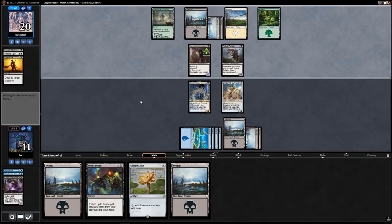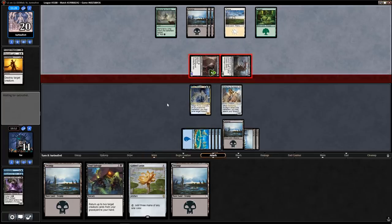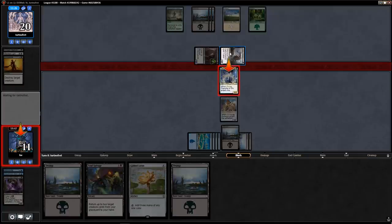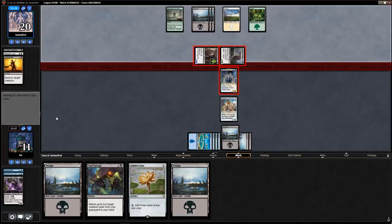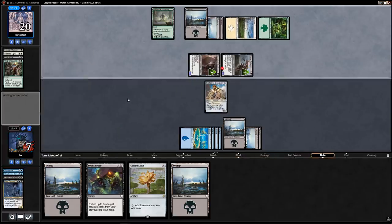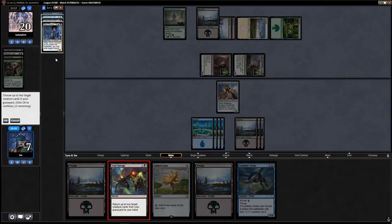I don't like this. My game plan was kind of predicated on them not having two follow-up removal spells. I was ready to beat one. I think I'm supposed to just trade here — that card is dangerous to have a Cabal Paladin in play. Oh no — really punished for not double-blocking. I guess I can get back Cloud Reader Sphinx and Rona with Soul Salvage and then play Cloud Reader Sphinx.